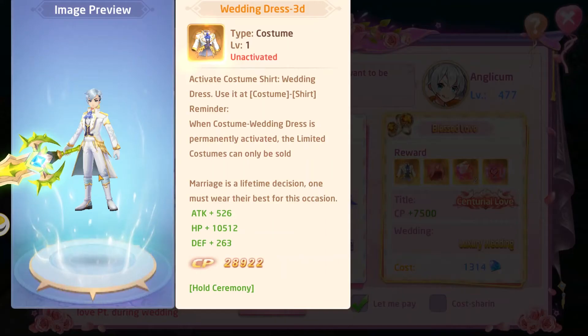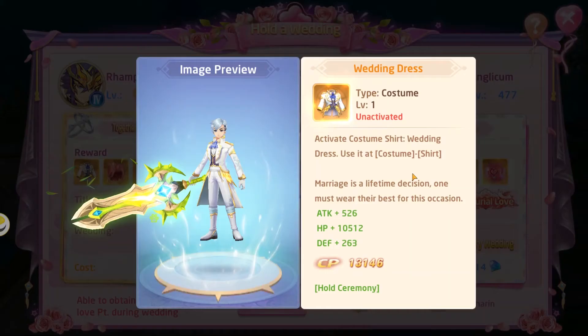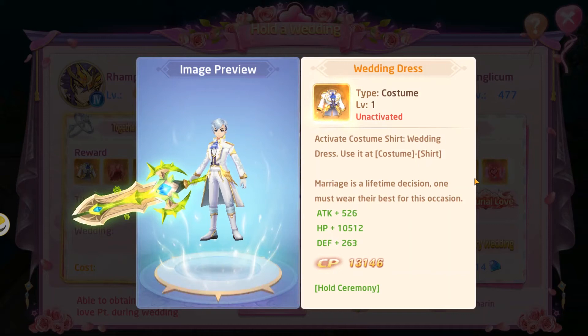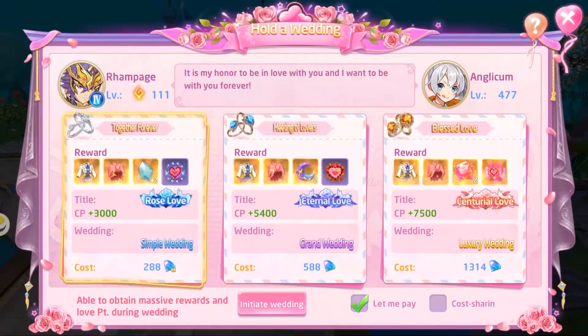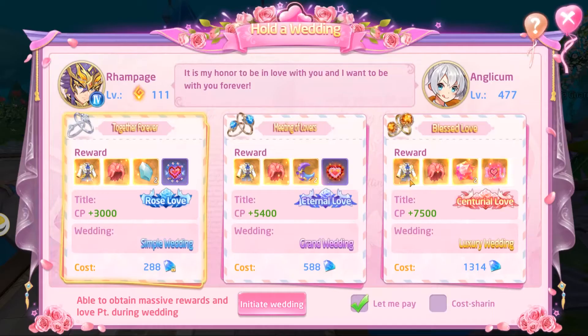One thing to note about costumes — the paid option makes the wedding costumes permanent, whereas the bound diamond option does not. Let's go ahead and initiate the wedding for 288 bound diamonds. You can choose 'I'll pay' or cost-sharing — cost-sharing just halves the bound diamonds used between you and your partner.